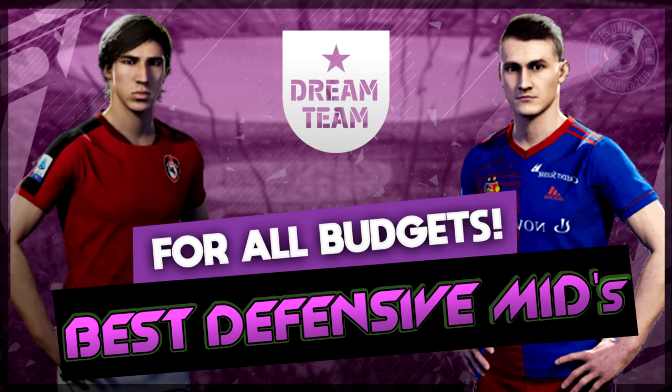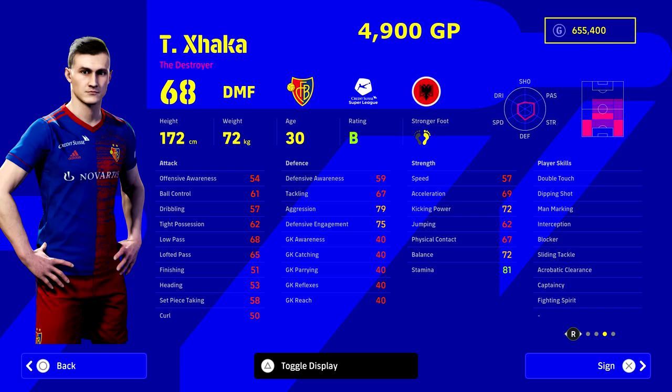Welcome back to another episode in the series where we take a look at the best players in all positions for all budgets. Today we're looking at DMFs, starting with Xhaka the destroyer from Basel. This guy is an absolute beast — he's not Xhaka from Arsenal. At 4,900 GP, he's small at 172 centimeters, but good things come in small packages.